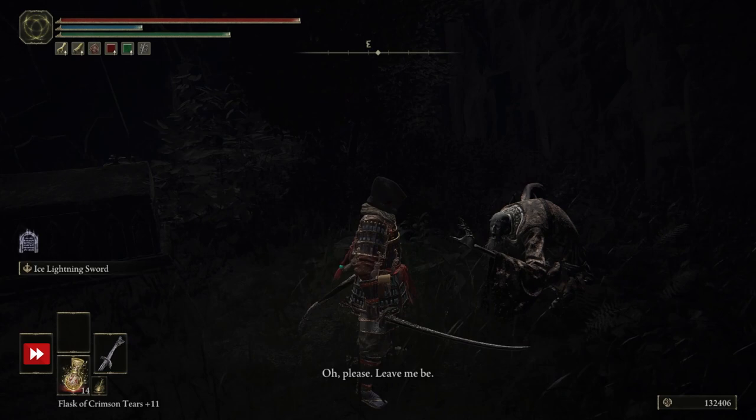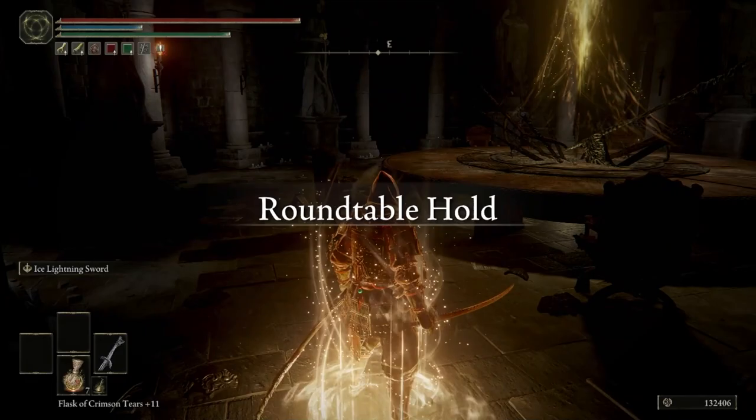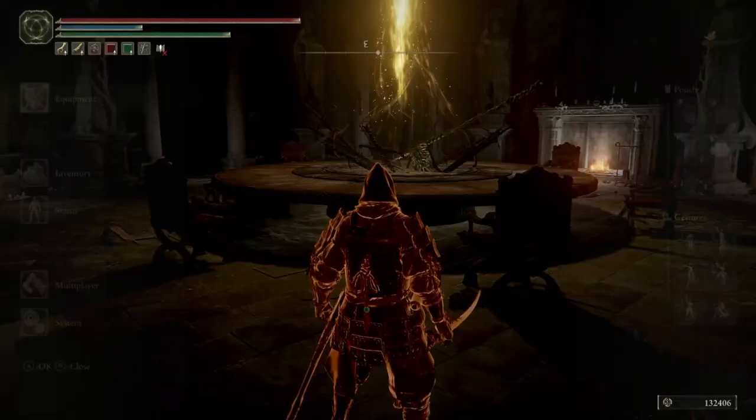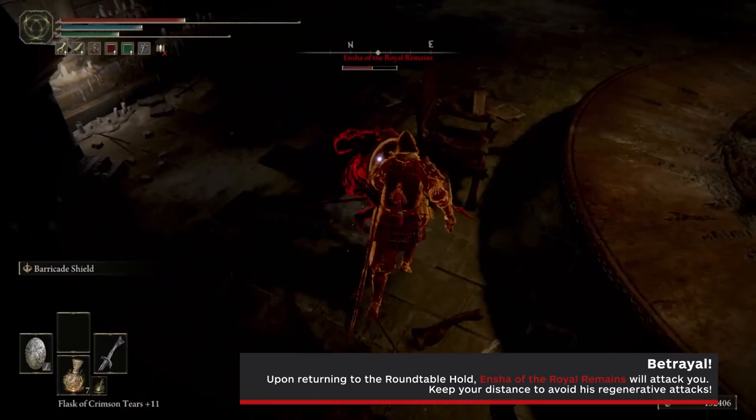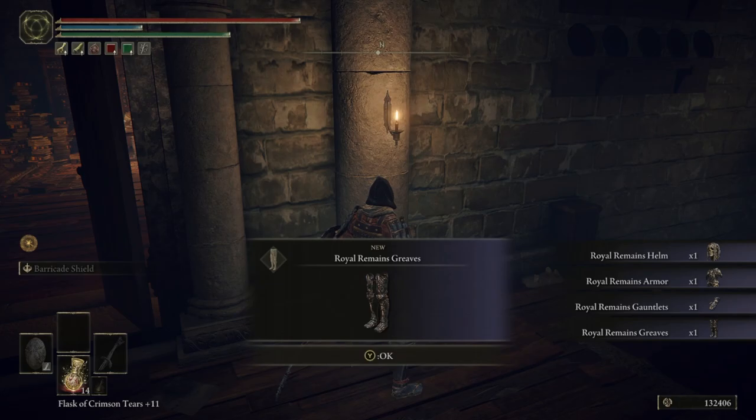Once Albus turns to dust, the next step is to return to the Round Table Hold, but be ready for a fight. You'll load into an ambush from Encha of the Royal Remains. He's fast and has an ability that'll drain your HP to replenish his own, but ultimately isn't too tough if you keep moving and have some decent gear. Once you defeat him, you'll be rewarded with the Clinging Bone weapon, which lets you perform the same lifesteal ability that Encha had. You can also pick up the Royal Remains armor set from where he used to skulk, which regenerates up to 8 points of health per second when you're below 20% HP.